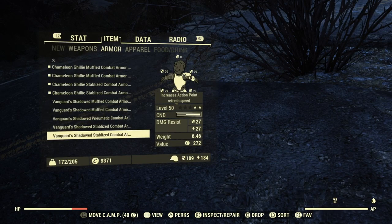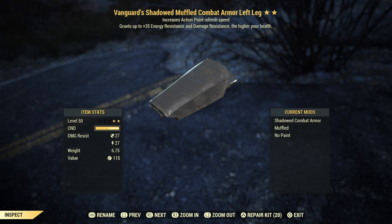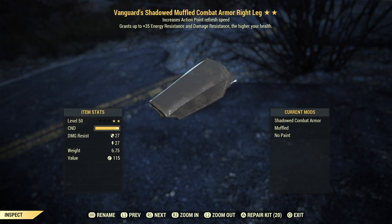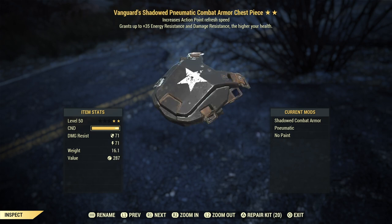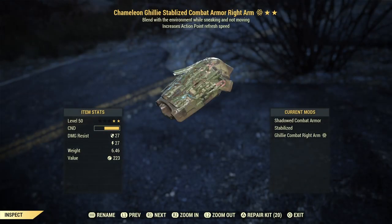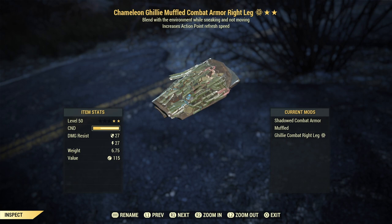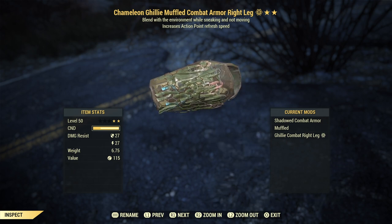And here we have the second set that we're gonna use — we're gonna go to Huntersville to use this set. Again, Vanguard, AP refresh, Heavy Combat with Shadowed. We have muffled on the legs to reduce detection from moving, and we also have muffled on the Chameleon one to reduce detection from moving.